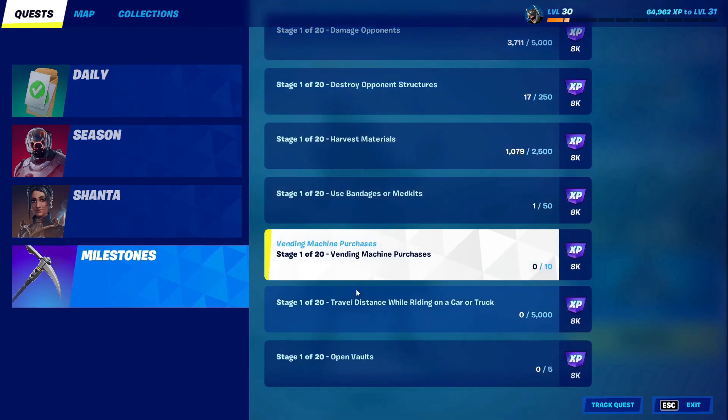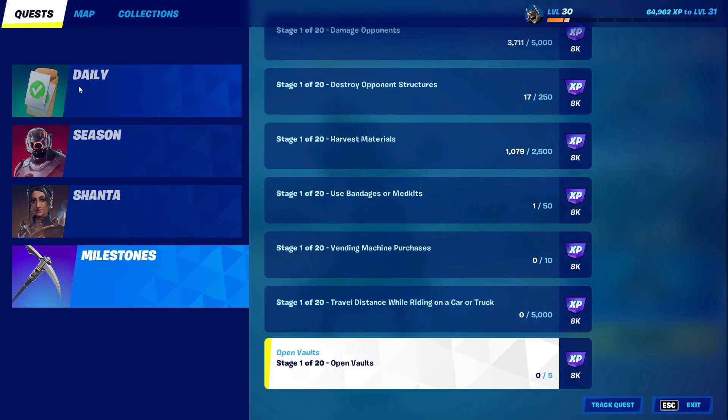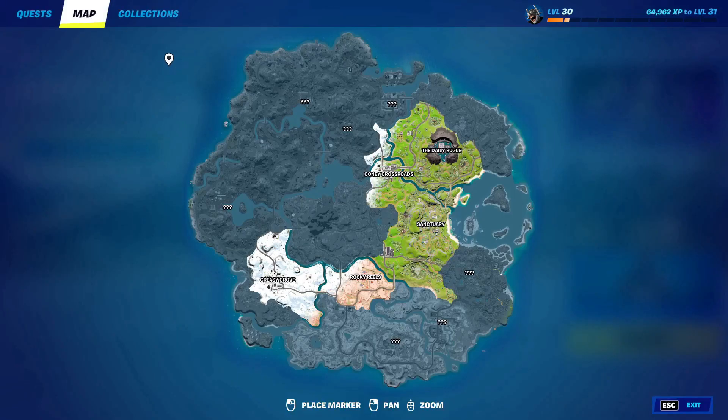Okay, we are done with the quests. After that, go into map — this is not necessary but do it just in case. Click on every single named location on the map, and click on the question marks too.